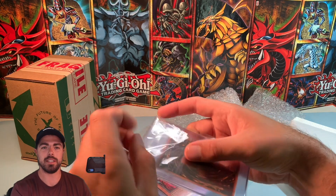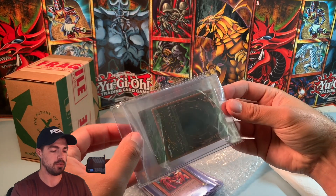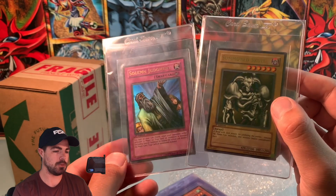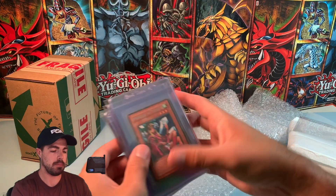These are going off to PSA — really hope we can get some gem candidates for him. We have Summon Skull and Solemn Judgment as the two Ultras he pulled, so good luck to him there.